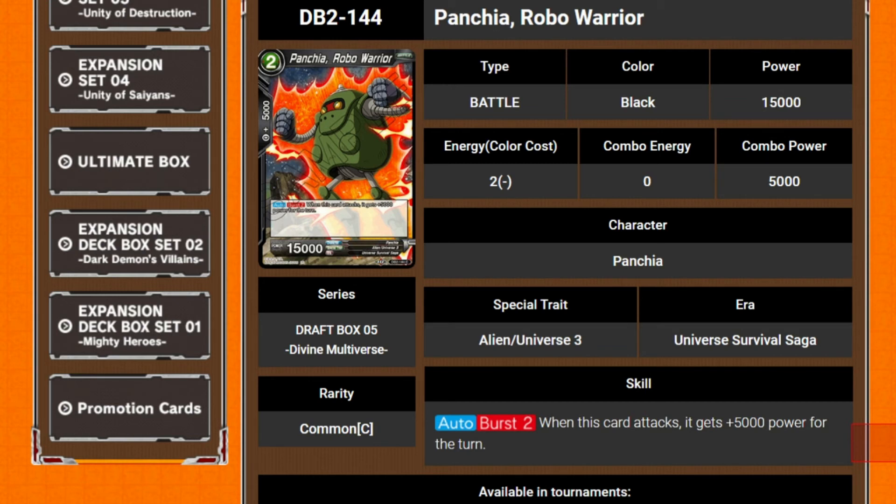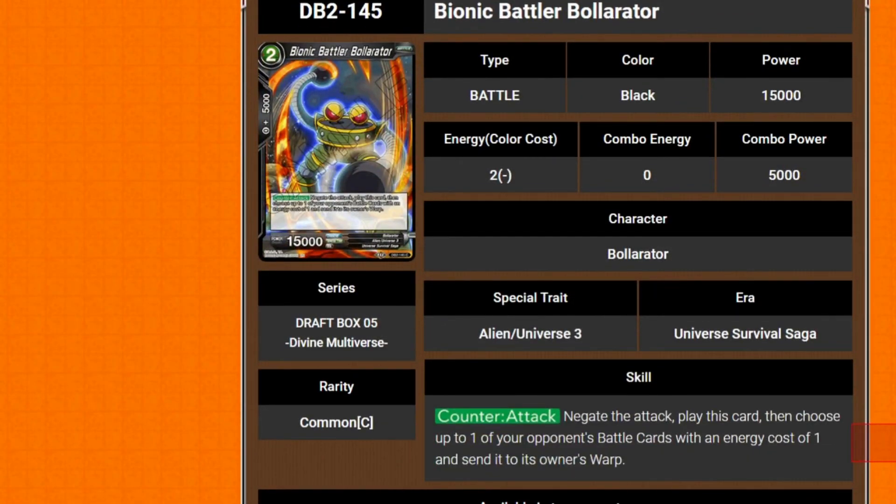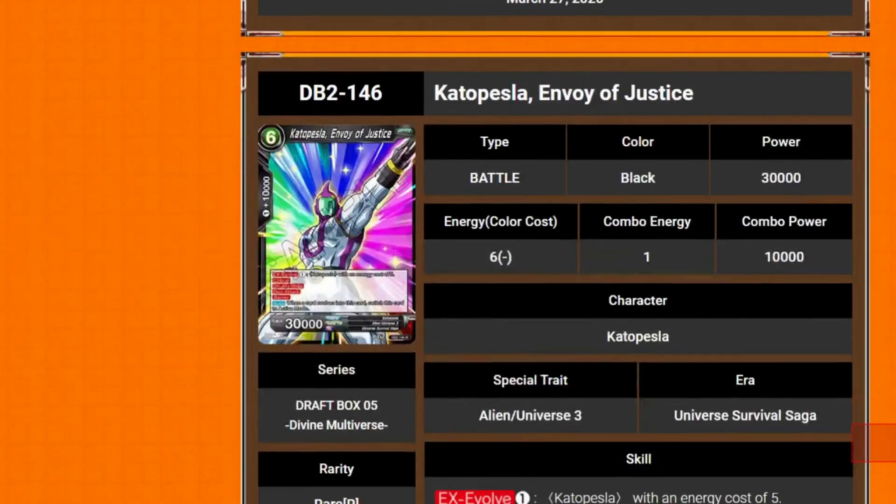We've got Panthea, Robot Warrior — 2 cost 15k. Auto plus two: when this card attacks it gains 5k power for the turn. We've got Bionic Battle Bollerator — 2 cost 15k, counter attack. Negate the attack, play this card, then choose up to 1 of your opponent's battle cards with an energy cost of 1 and send it to the owner's warp. Kills off self-awakeners.